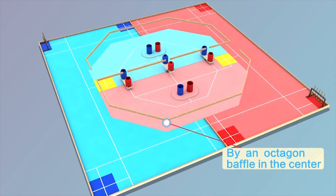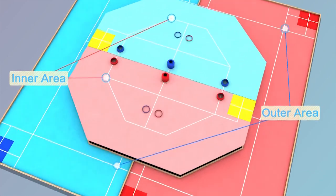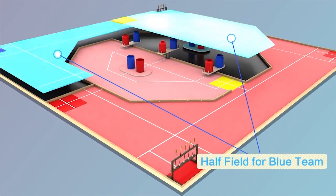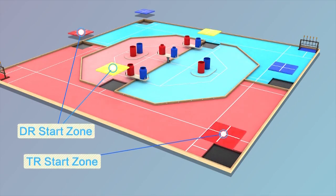By an octagon baffle in the center, the game field is divided into inner area and outer area. These are inner and outer areas for the red team, and these are inner and outer areas for the blue team. These are the start zones for the robots TR and DR.